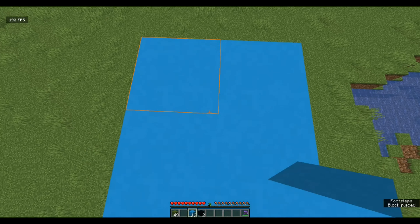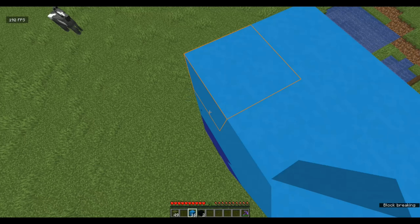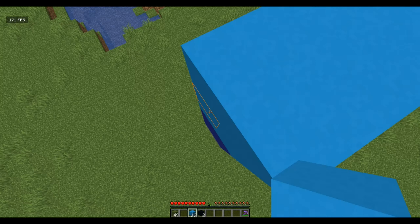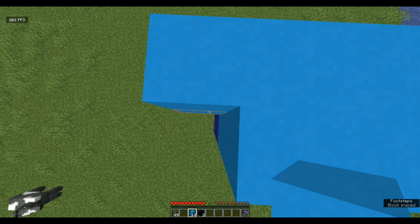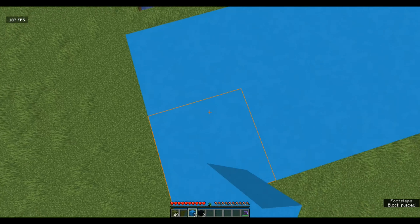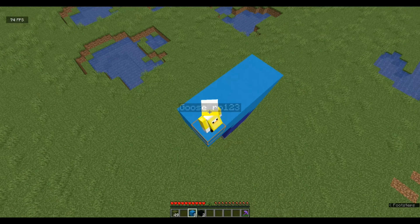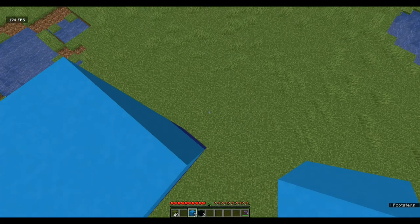Go up two layers, then three layers, and on the fourth layer just place four blocks like this so you have this sort of shape. You do not want to fill in these two — if you fill in this area here it won't look as good. What we're going to do is get the light blue concrete and fill that in here, then go up one, two, three, four, five — so one layer up above the two blue concrete here.